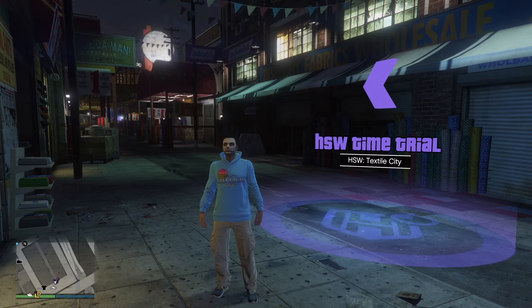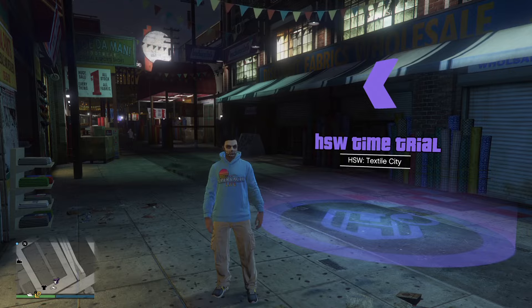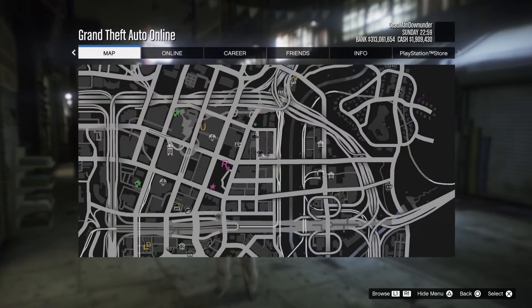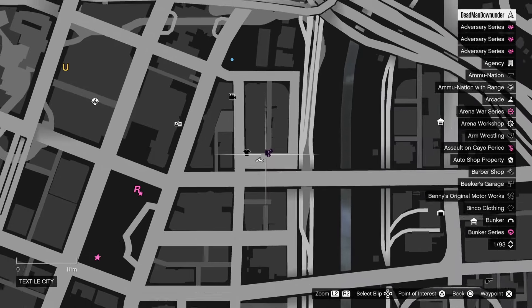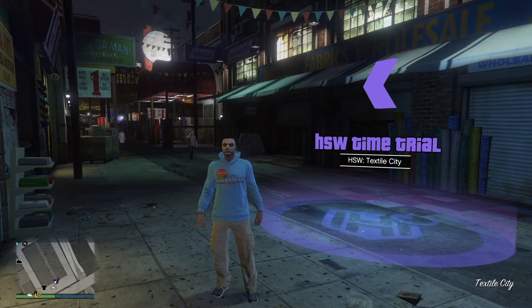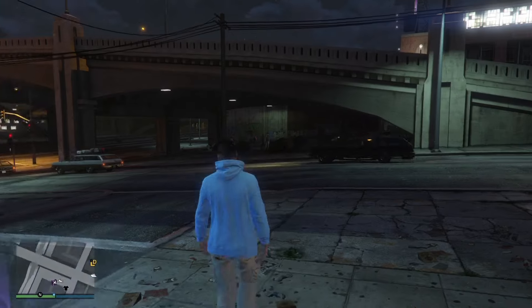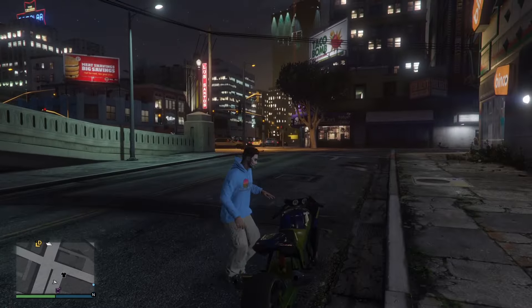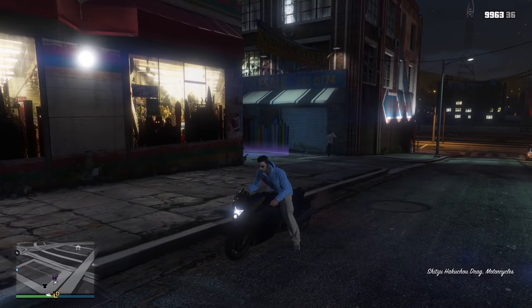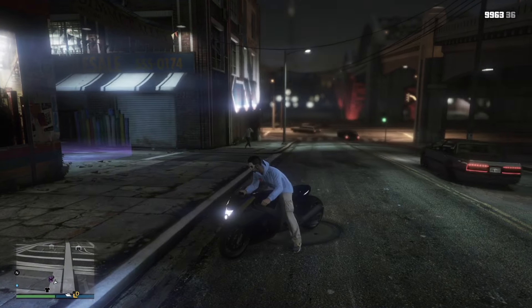It's the beginning of a new weekly update event in GTA Online, so we've got new time trials. We're going to do the HSW time trial. This is going to earn us $252,000 and it's located down here at Textile City. I am wearing the Superlight Yacht Hoodie — I did manage to knock off the career progress for that after all. Yeah, that was a lot of pain for this hoodie. Anyway, we're here for the time trial now.